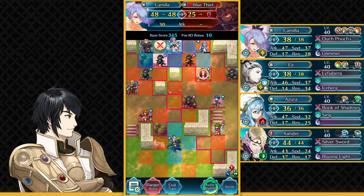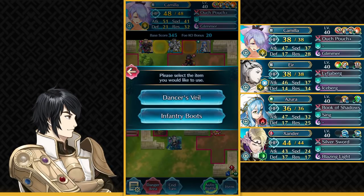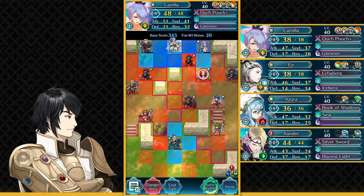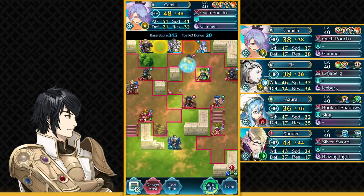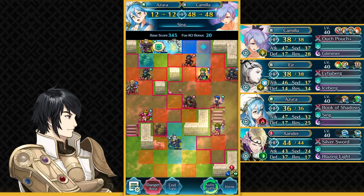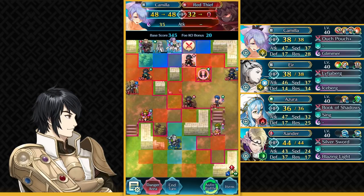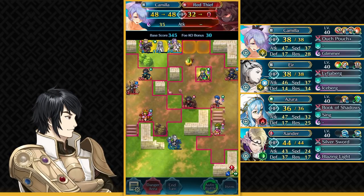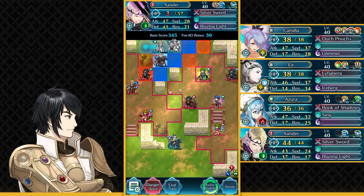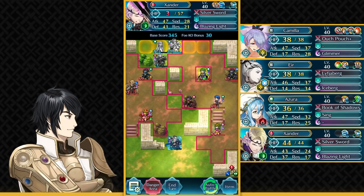Now you want to take out this Blue Thief. Now that we have got the Dancer's Veil item, this is going to be really good for us. Have Camilla do damage to this Red Thief, then use Azura to teleport and dance to Camilla. Then take out that thief — easily done. You want to have your Xander over here — not Thief, Xander. Xander is not a thief, sorry Xander.